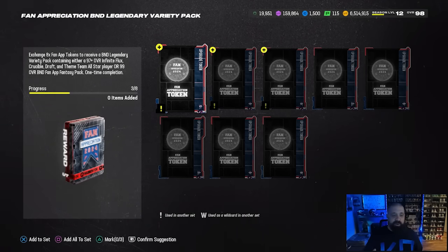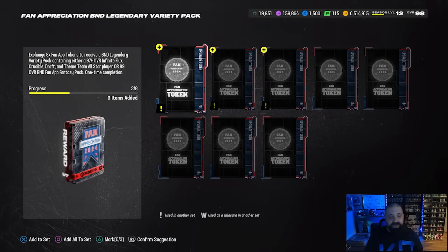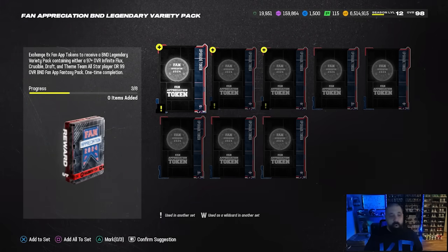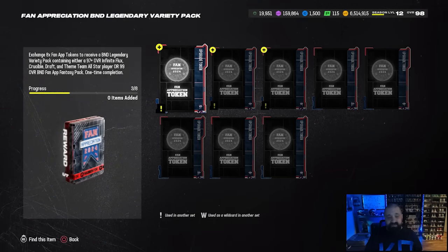It's going to randomly give you either a 97-plus infinite flux player, a crucible or draft player, a theme team all-star, or a 99 overall BND fan appreciation fantasy pack.